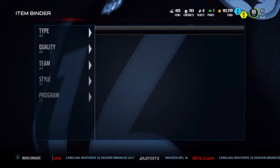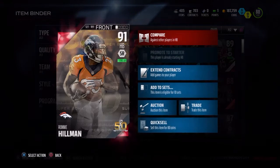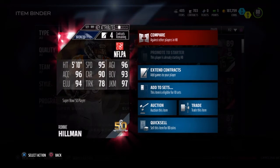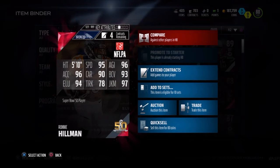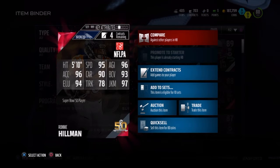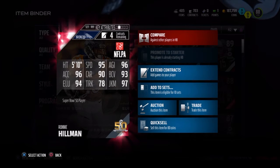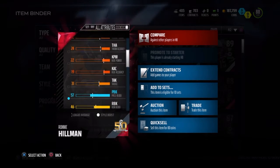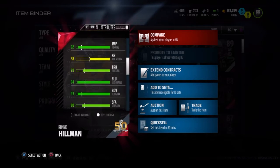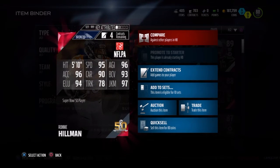Before I jump into the gameplay, I want to show you the card I decided to review for this first episode. I'm going to be pumping these out like crazy. The first card we will ever review in this series is the 91 overall Ronnie Hillman Super Bowl 50 card: 95 speed, 96 acceleration, 97 juke, 96 agility, 90 carry. I like those stats. He also has 85 catch — pretty good — and 57 pass block, not very good.